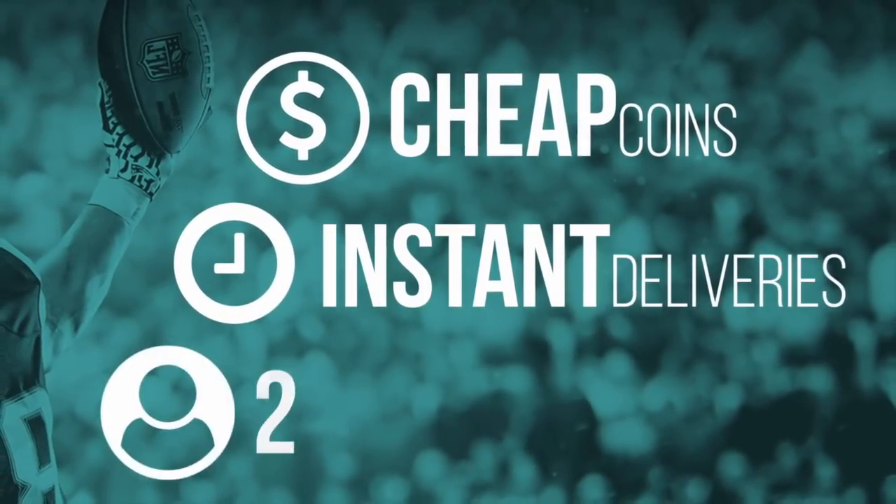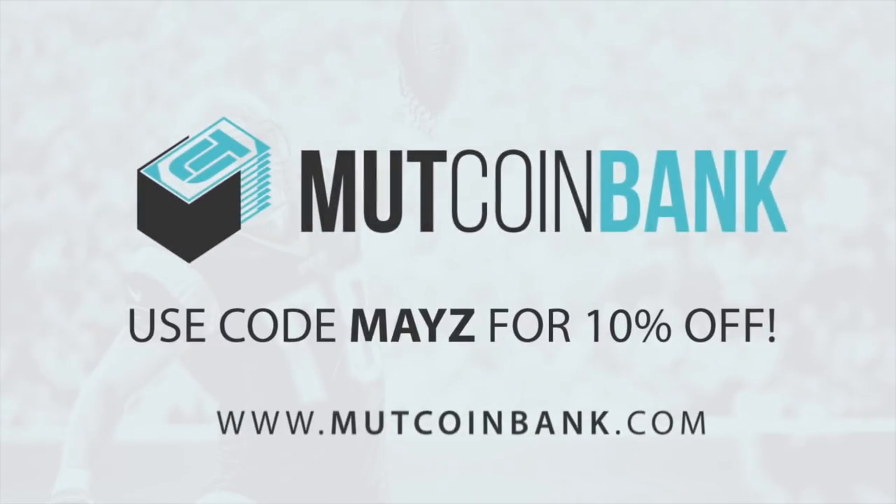If you guys are looking to get cheap and instant Madden 18 coins, be sure to head over to muttcoinbank.com and use promo code 'maize' at checkout for 10% off.